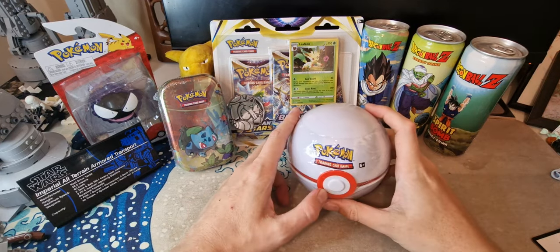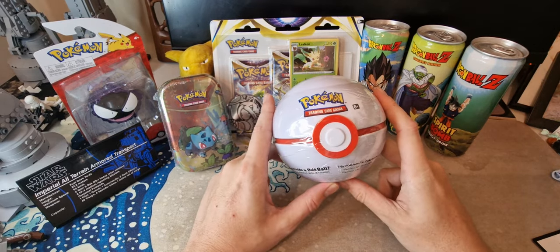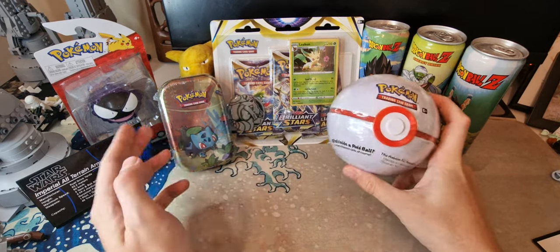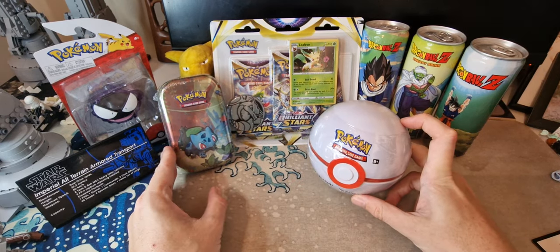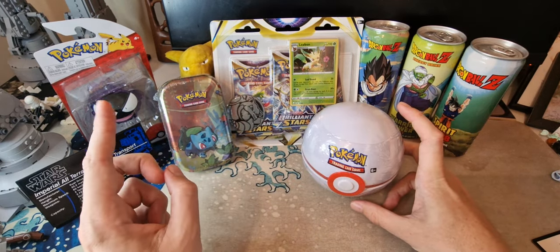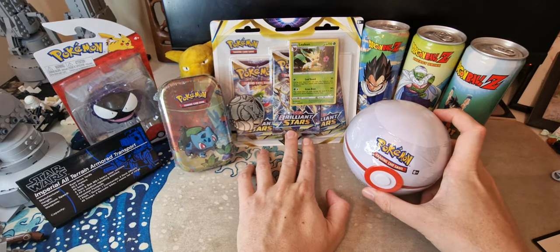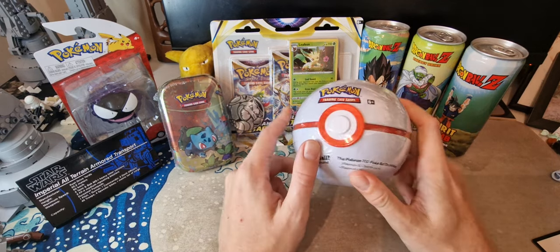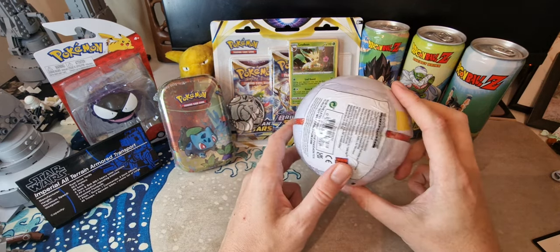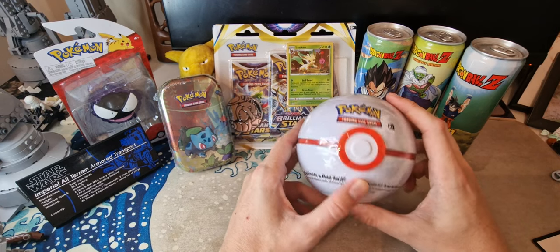Good morning fellow Pokémon card players! Turns out the trading card game is still as addictive as it was when I was a child, so I've gone and bought three more packs. The first pack I got was the mini tin series — a Bulbasaur one this time. I've also got a three-pack with Brilliant Stars featuring Blastoise, and a Pokéball — I believe this is a Series 7 Pokéball. We're just going to have a little look through these and see what we get.